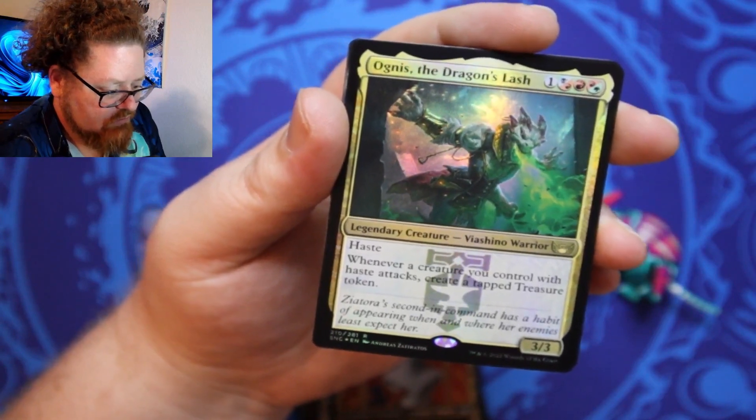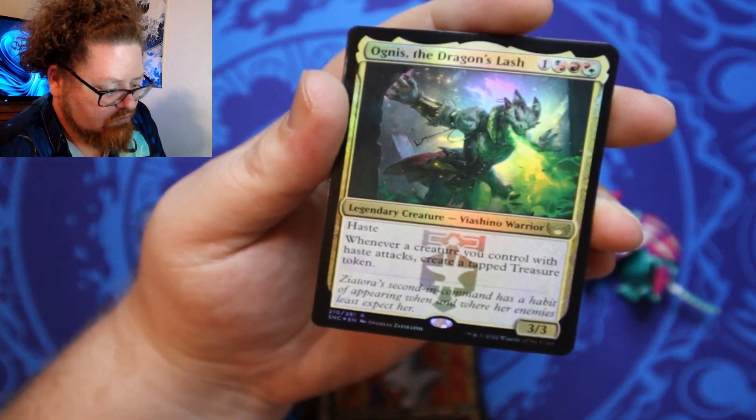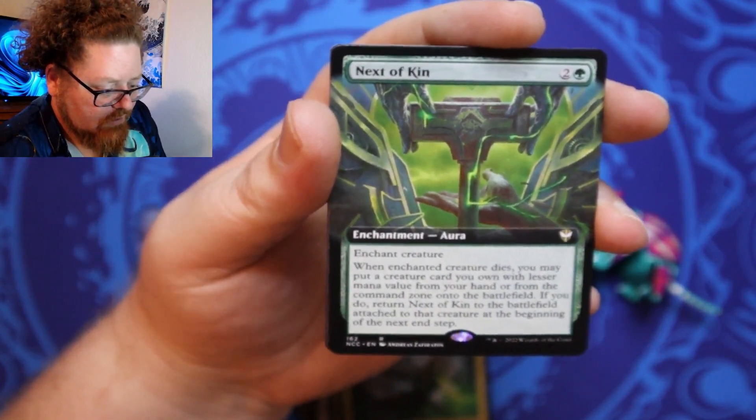Dragon Lash. Onigis, the legendary creature — a Venetia Warrior. He's cool. We got Next of Kin, an Aura. That looks cool.